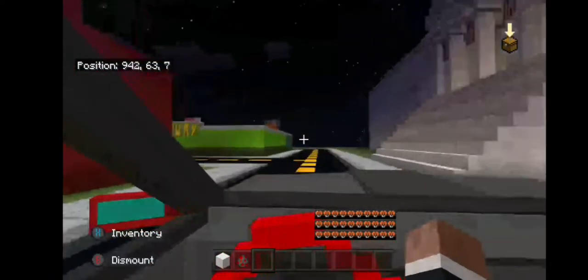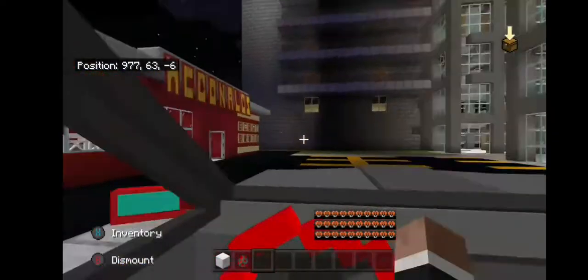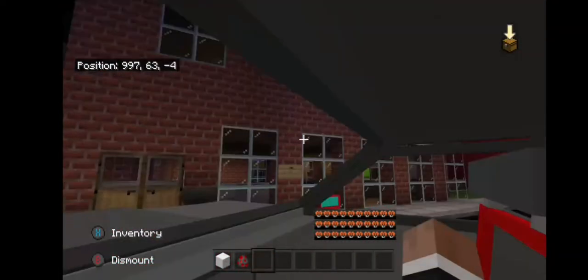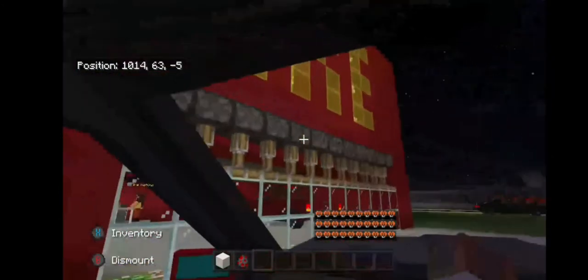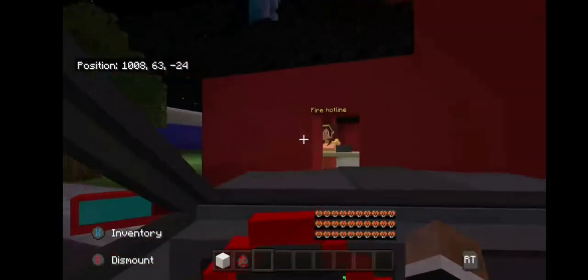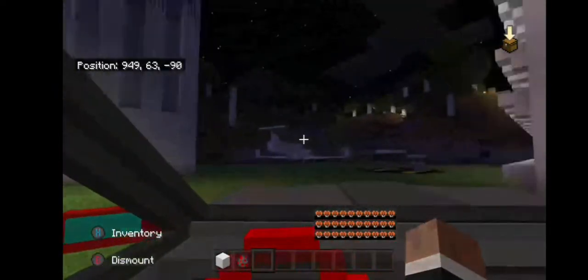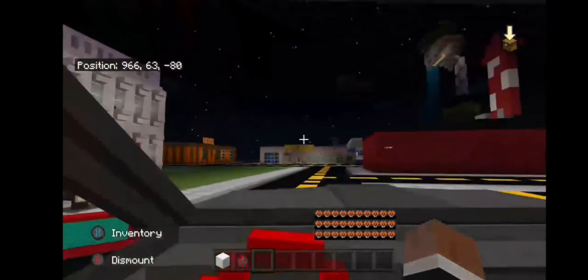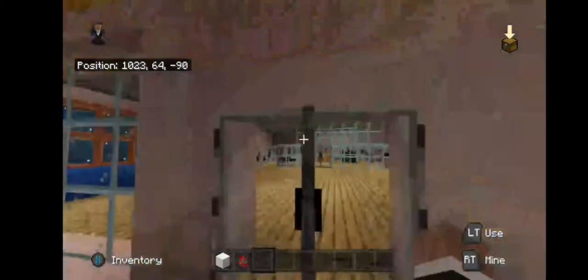Let's go to the city. First we've got McDonald's — you gotta have that. We have the US Capitol Building, a Subway, a bowling alley, the Twin Towers — and don't worry, we don't do anything with that. We have an apartment building that hasn't been used in about a year, a banner shop, and a fire station with a front desk and NPCs.